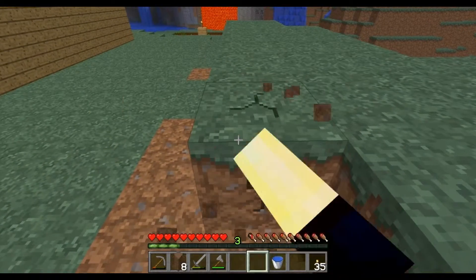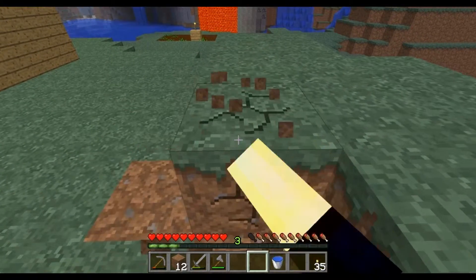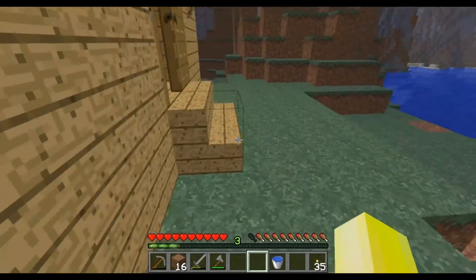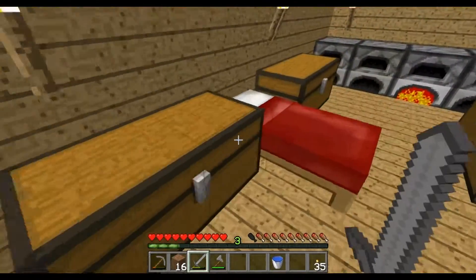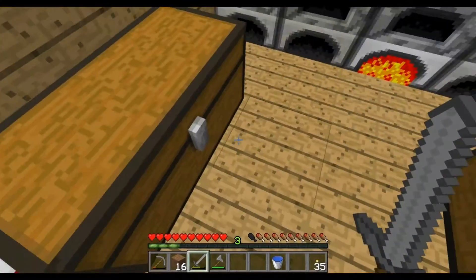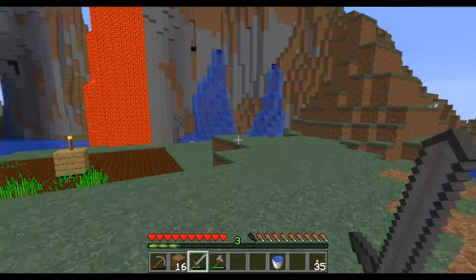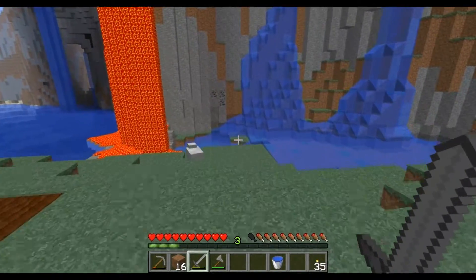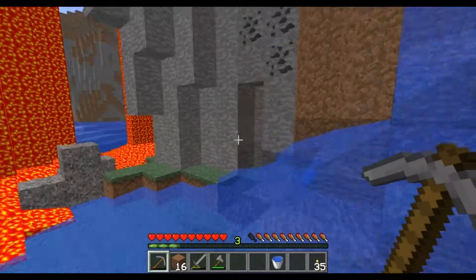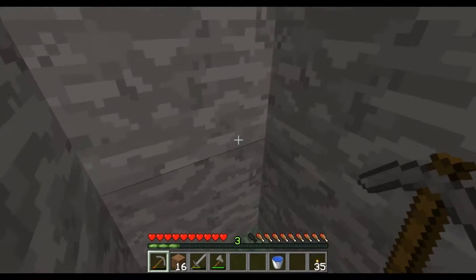I can't believe there's so many sheep around here. Alright, should be dark enough now. There we go, back to sleep. Now, since we've got these sheer mountain cliffs right here, it's not that hard to go and find cobble. Get in there. There we go.